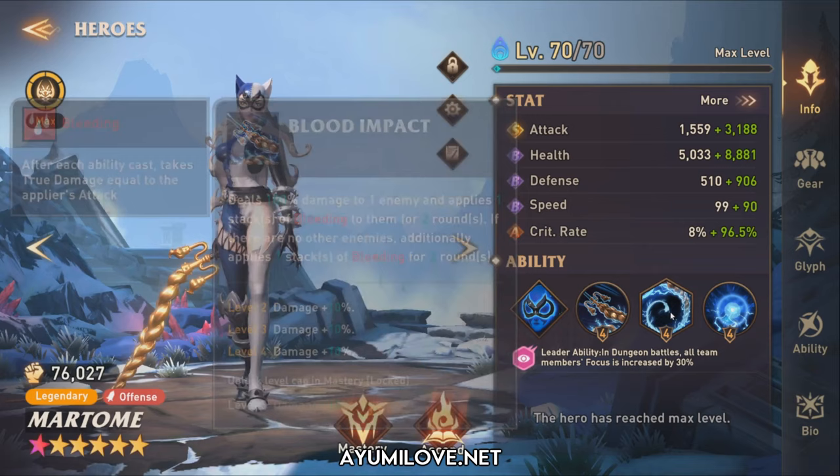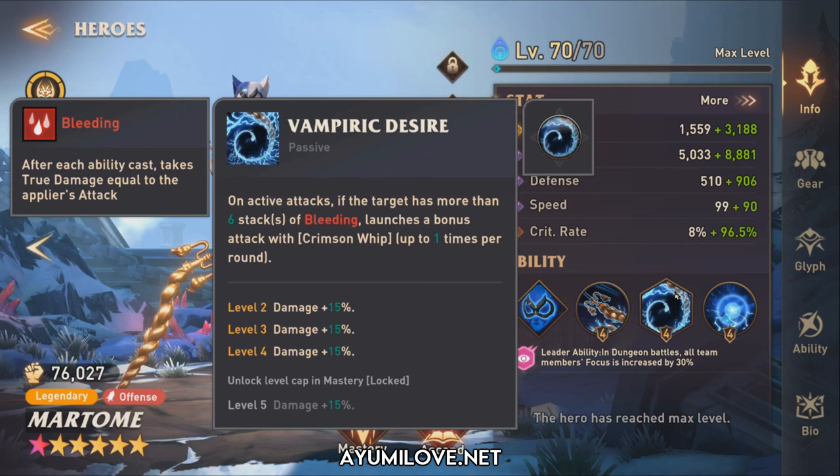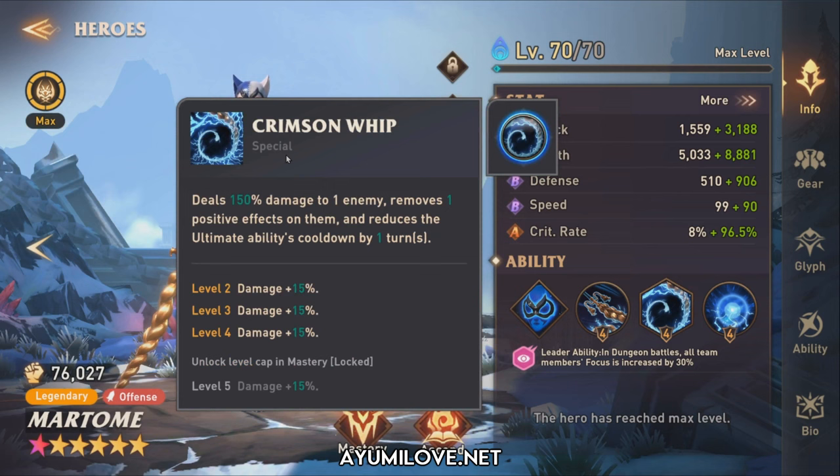For her special ability known as Vampiric Desire: on active attacks, if the target has more than 6 stacks of bleeding, it will activate her Crimson Whip special ability up to 1x per round. The Crimson Whip deals 150% damage to 1 enemy, removes 1 positive effect on them, and reduces the ultimate ability cooldown by 1 turn.